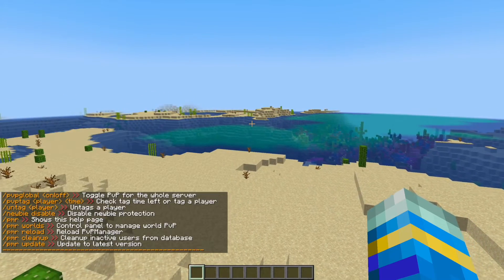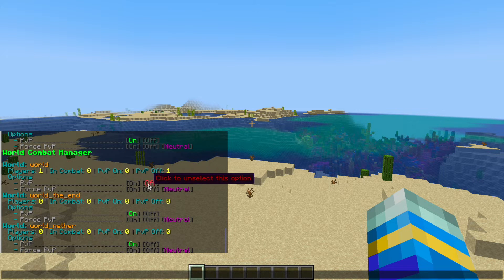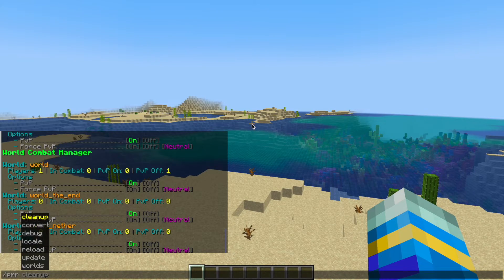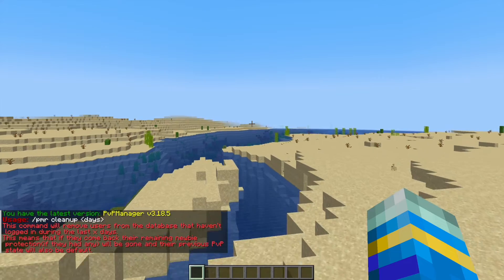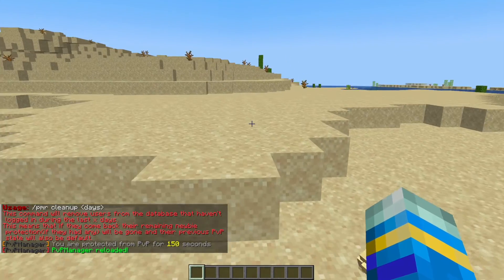There are a few other commands such as the PMR command, which is more of an admin command. If we do /pmr world — this one's really handy — you can click in chat to turn things on and off, so force PvP on, off, or neutral. It shows how many players are in each world, how many are in combat, and how many have PvP off, so you can change that per world. You can do PMR update to make sure you're on the latest version, PMR cleanup to remove old players who haven't been on in a long time, and PMR reload if you've changed anything in the config file.